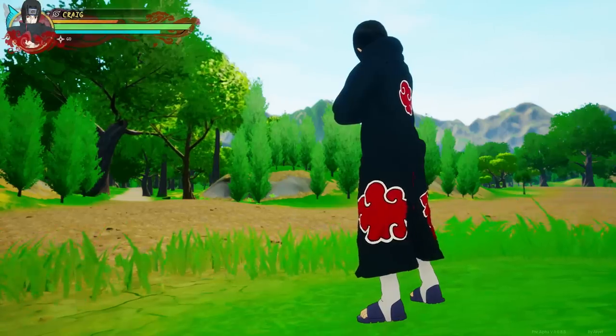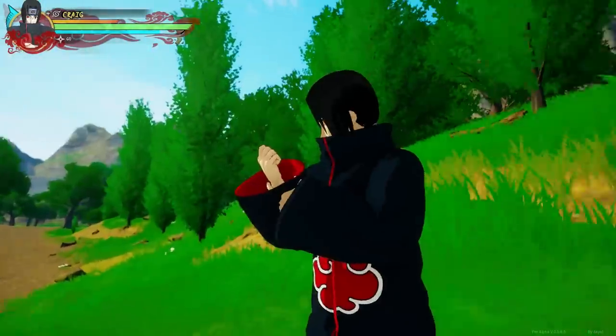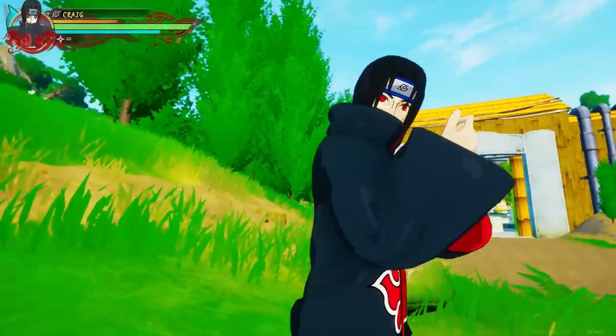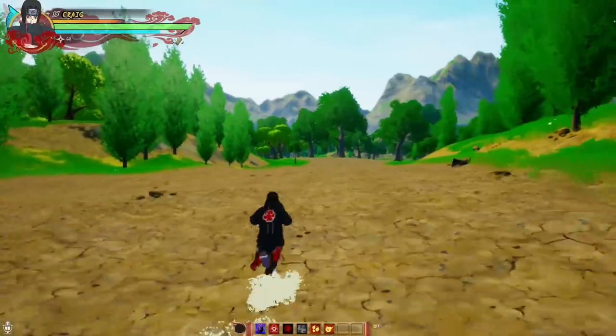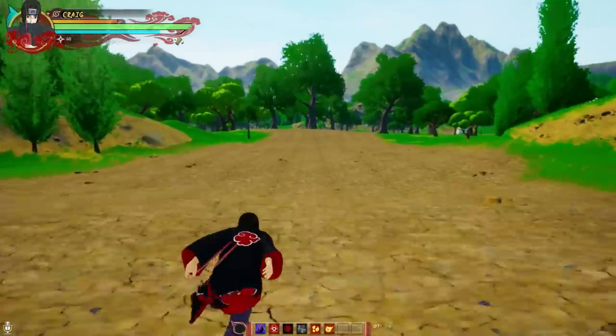Recently AK added Amaterasu, so we're going to do character builds. First up we have Akatsuki Itachi. He looks pretty good — something light. I have a lot of Genjutsu and Fire Style moves I'm about to show y'all. You see I got Amaterasu — I've never used it so I'm going to have to test it out on somebody.